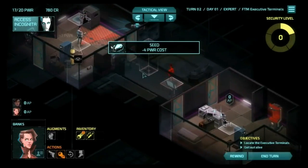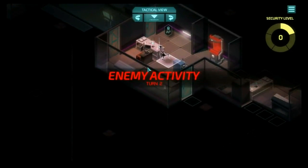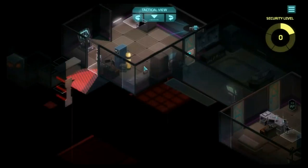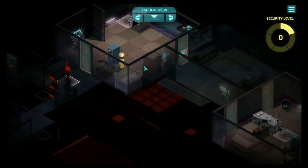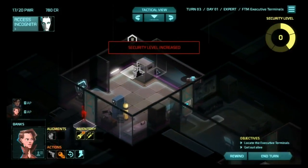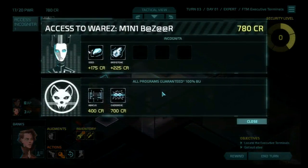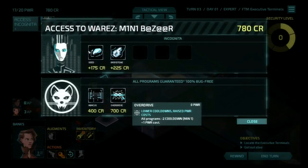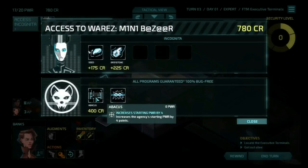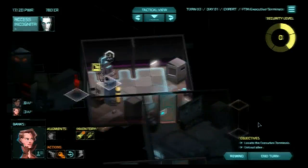We're going to hack the server terminal because it would be nice to get different programs. We found two of the three guards. We've got 780 bucks already. Overdrive — all programs have a minus 2 cooldown and a plus 1 power cost. Well, I don't have any cooldown on my things. Abacus increases the agency's starting power by 4. Nah, I think I'm going to skip those.